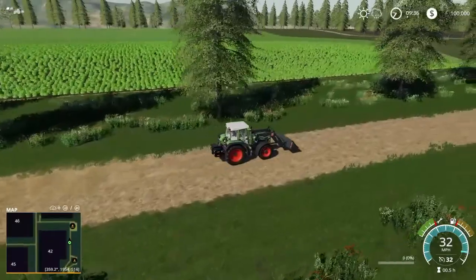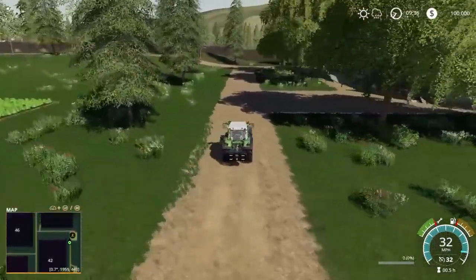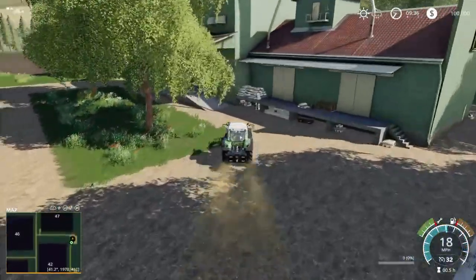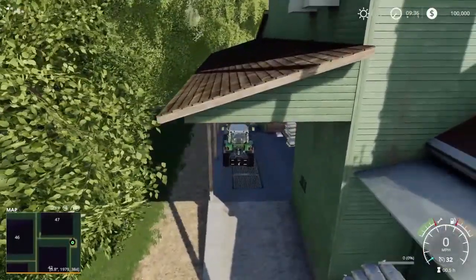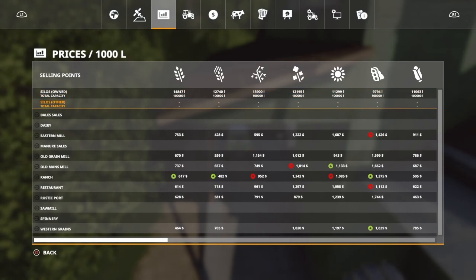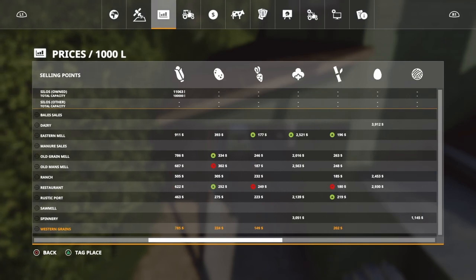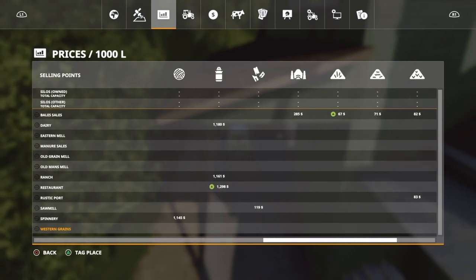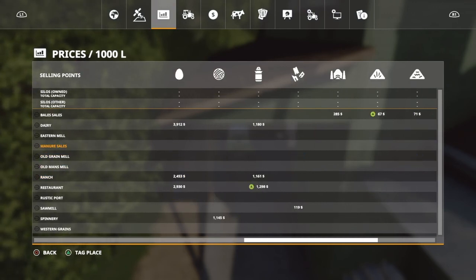As we've been driving over here I've been looking at these fields — they are really big and have a lot of room. Worker-friendly for sure; you could expand these out. So this is Western Grains. Let's go and take a look at prices — it's gonna take all your basic stuff except oats. It's also gonna take potatoes, sugar beets, and sugar cane. And if we go back and look at that manure sales, you're gonna be able to sell manure and slurry there.